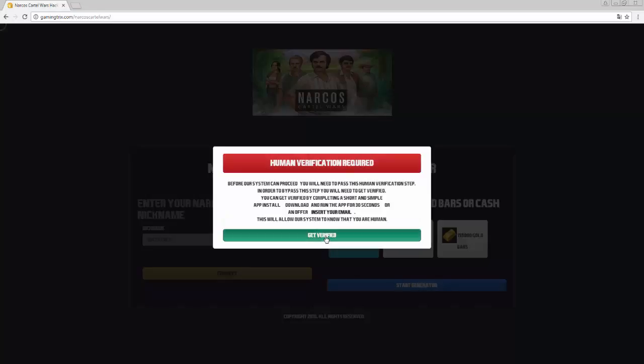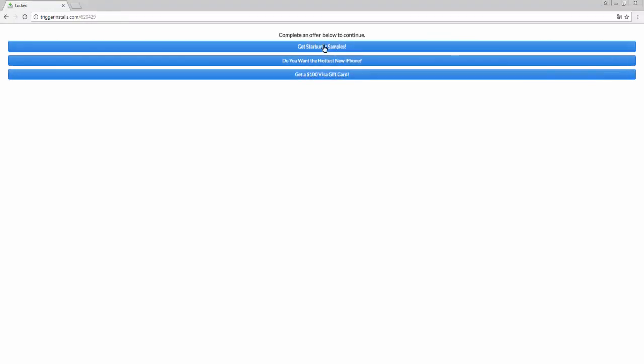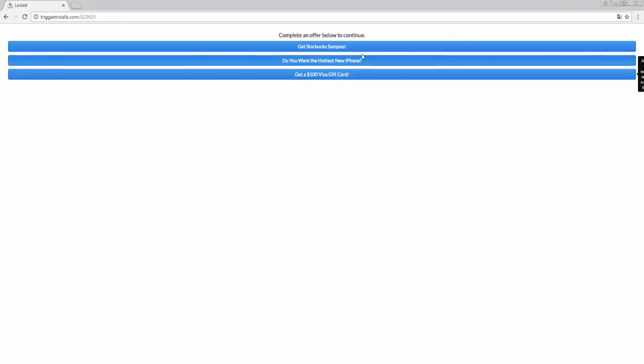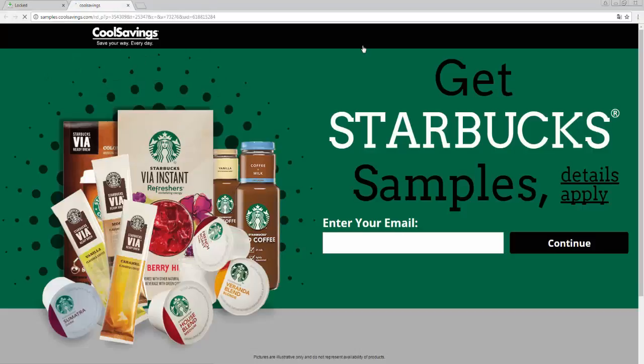And now the final part. We'll need to verify. We'll do that by completing one of the offers. You only need one. And now finally you just enter the necessary info. That's pretty much all there is to it.